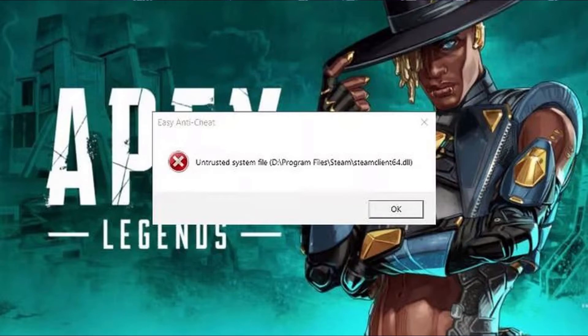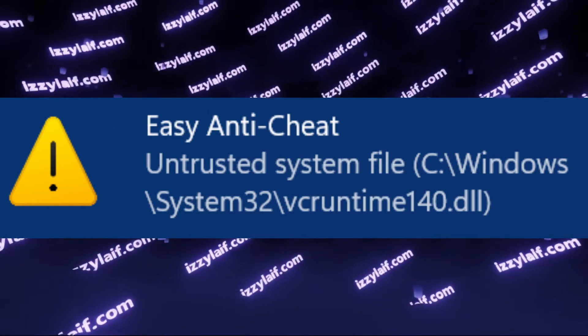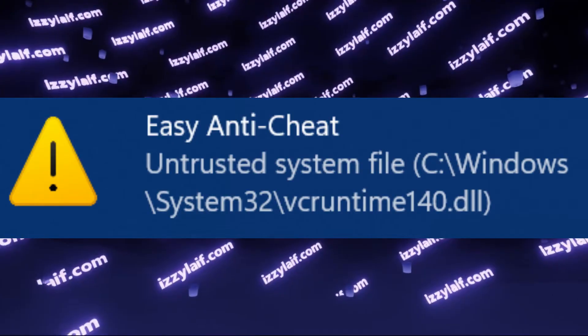You launch an Easy Anti-Cheat protected game — and there's a long list of games protected by EAC — and get an error: 'untrusted system file', and then it names the file. It's also a very long list of files that the anti-cheat may not like.